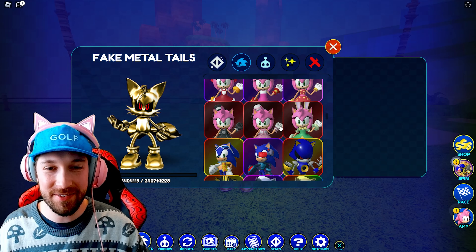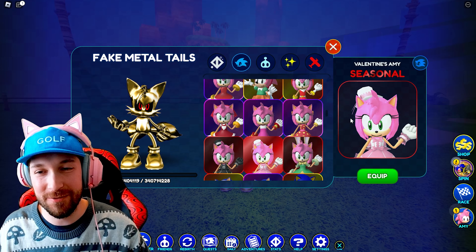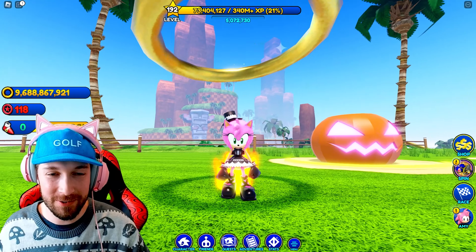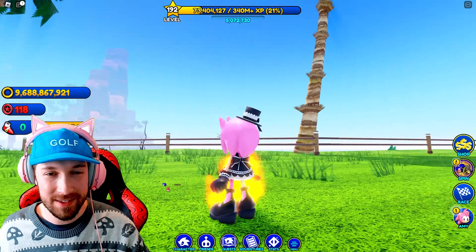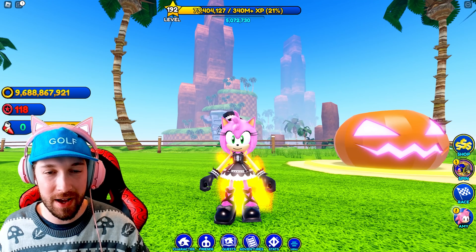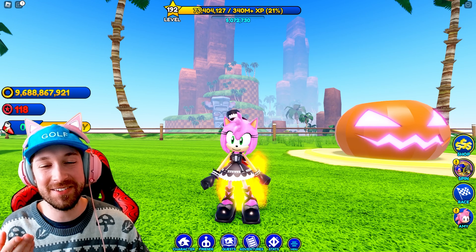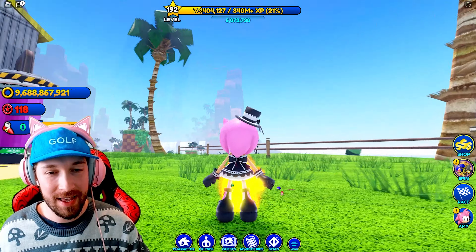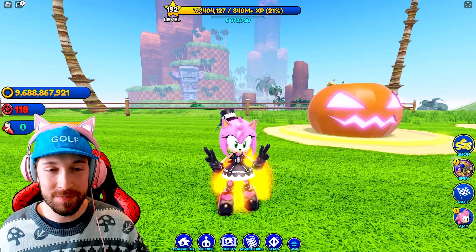Here we have our army of Amys. Here's the Gothic Amy and then the recolored version for Valentine's Day. But let's check out the Gothic one — this is just the black version they did for Halloween. She has a little top hat with a bow, and she does her regular idol animation. The fire trail is really the best trail because it looks so good on each of the skins. She has black gloves, a black dress, and a bow on the back with some high heels that also have bows on them.